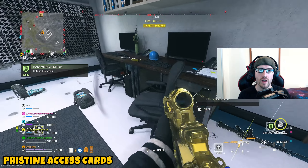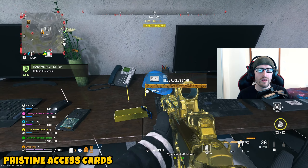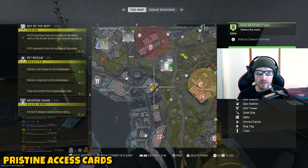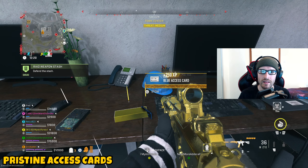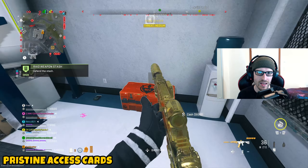Once you have access to a skeleton key or a research center key, you're going to head over to the research center. Then you're going to want to go up to the second floor and open this door, where you will then go in and on the desk you guys should see an access card. I got a blue one one round, a black one in another round — I've been able to find these randomly at different times.